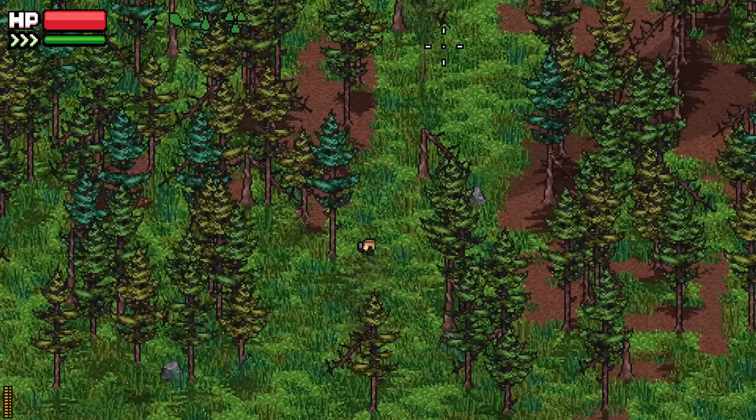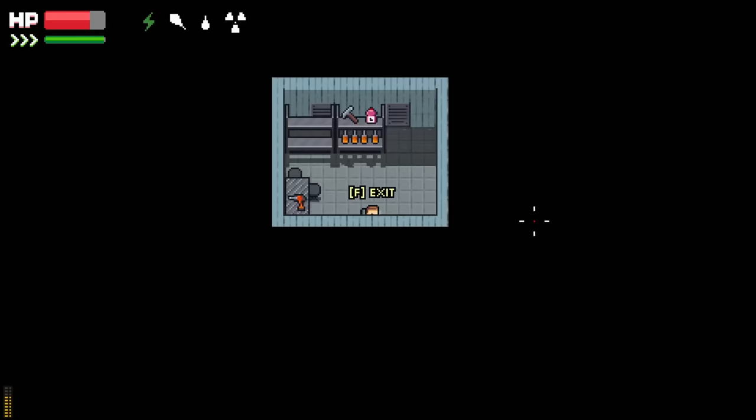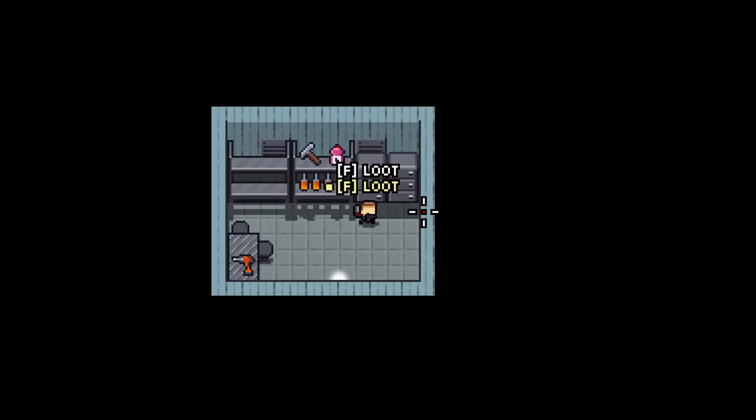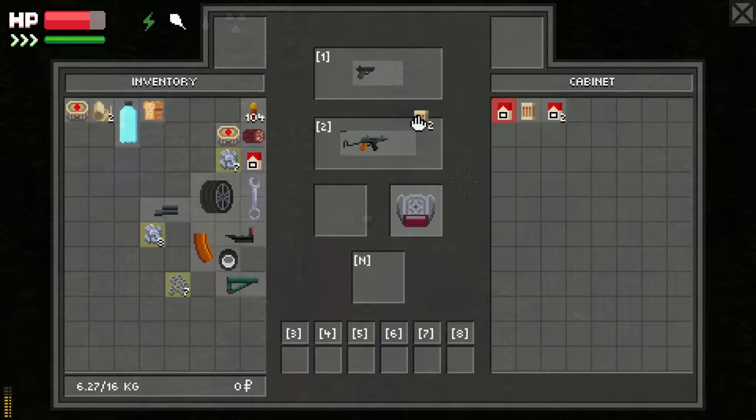In your travels, you'll come across lootable containers that are physically close to each other. Walk up to the containers or corpses until you see two loot interactions over your hunter. When you see this, you can use your scroll wheel to select which container or corpse you want to loot.